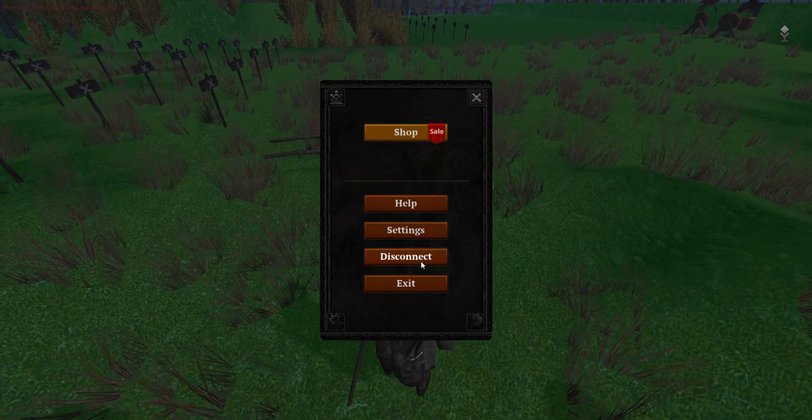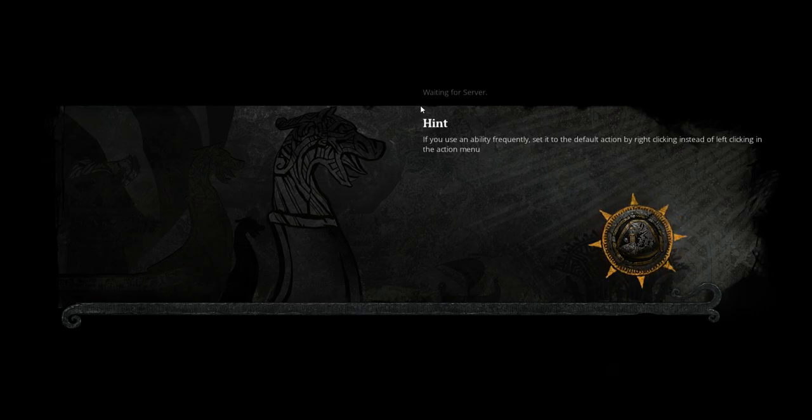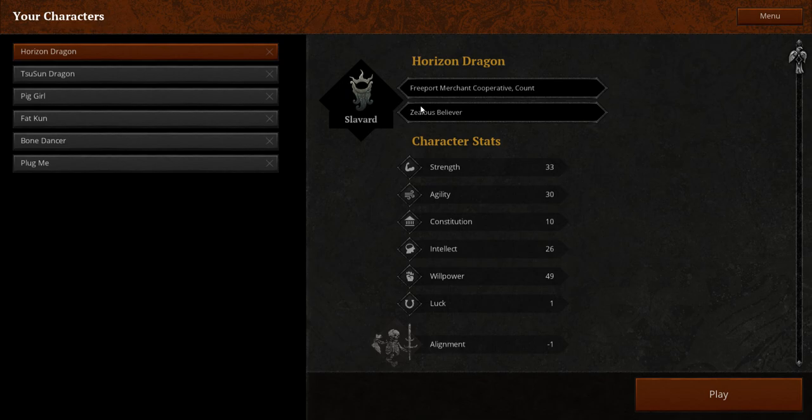I'm going to put down some things so when you get bored of branches, go to those logs and start sawing out building logs. I'm going to sit down.